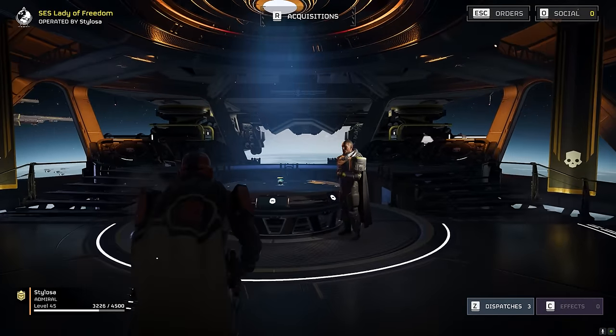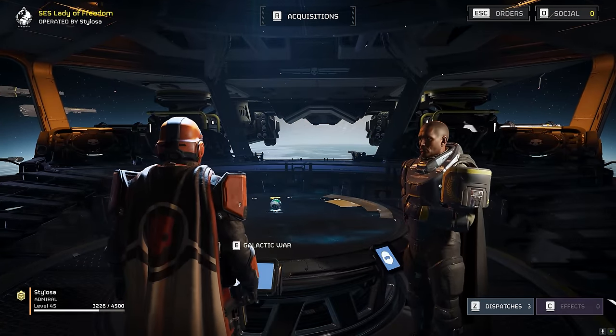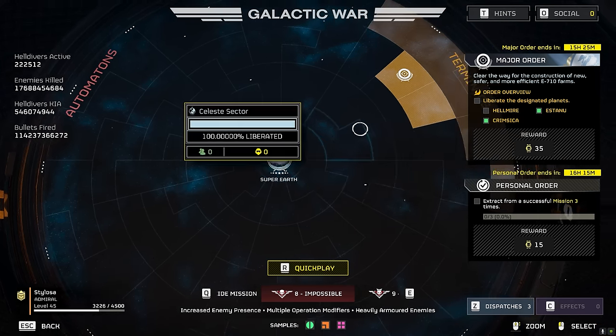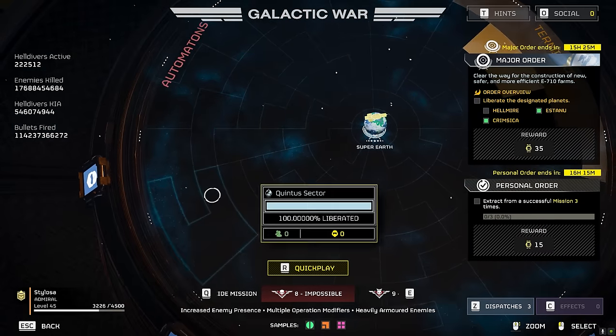In other absolutely insane news, check this out. Look at the new major order. It is to go and clear the way for the construction of new, safer, and more efficient E710 farms. Of course, that's oil farms. And this is over in the Terminus sector because of the automatons.